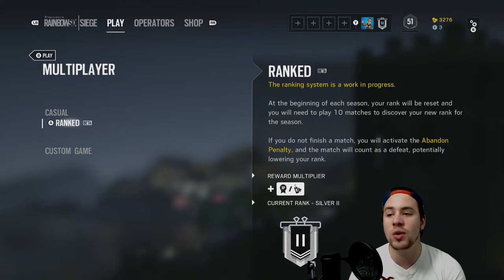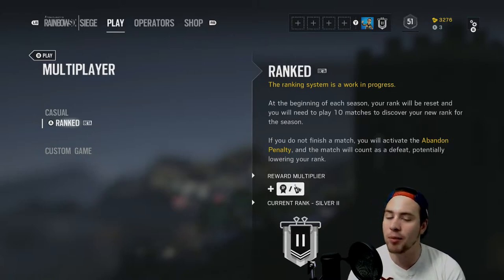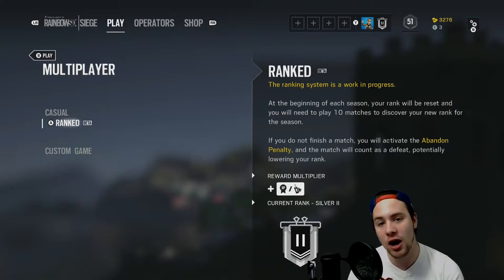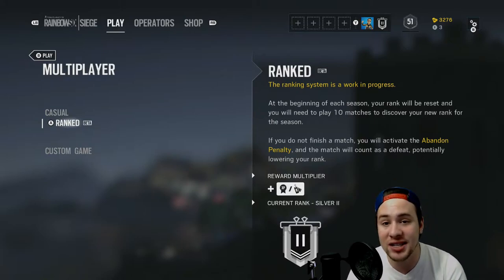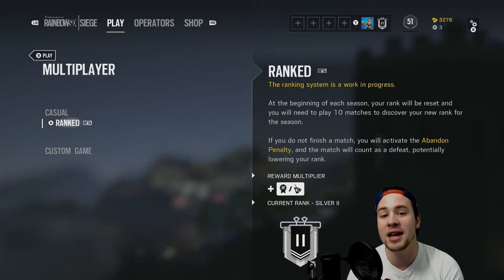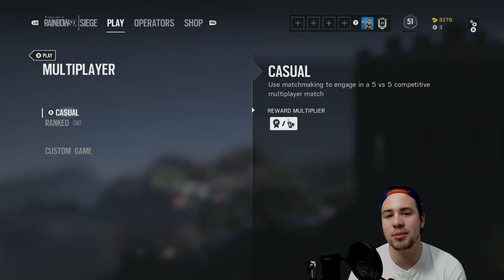To start off, let's break down casual and ranked. Ranked requires you to be level 20 to get in, and it's better to play with teams of four or five. Because this is such a communication-based, team-reliant game, if you go in by yourself or even with two players, you sometimes won't party up with your teammates. If you're playing against a team of five who are all talking and organizing which operators they'll use for an effective team strategy, you will get slaughtered.